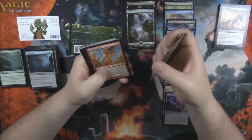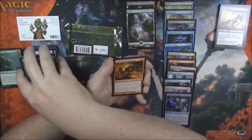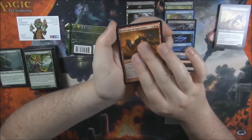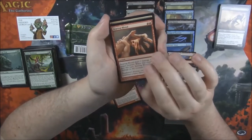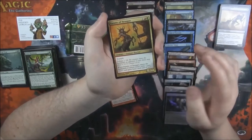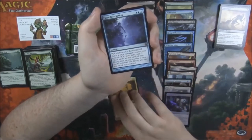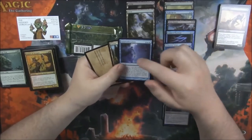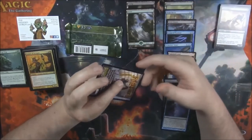Born of the Gods is next. No foil for us. I think we're looking for a god — this set is all about the gods. Archetype of Aggression. I remember when Searing Blood was like a $2-$3 uncommon. Seems like nothing now compared to Fatal Push, which is like a $6 or $7 uncommon still — ridiculous. Fanatic of Xenagos. And our rare — Faded Infatuation. They made a Faded card of all the colors in this set. We got a Forest and a junk card.